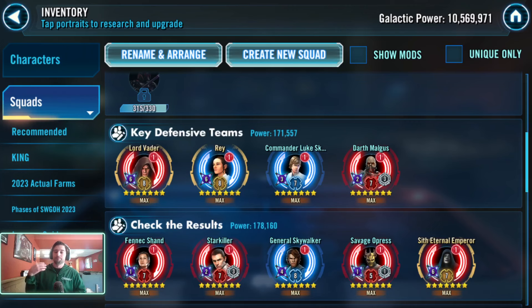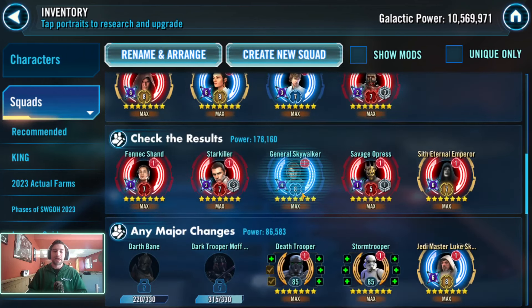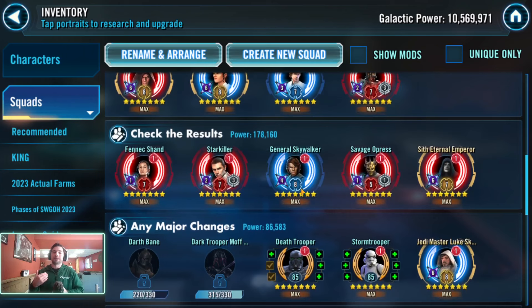Looking at the six rounds reviewed - two outliers we don't count - against everyone else I can take into consideration that my defense did something good. My defense put me in a position that if I full cleared and executed, I could win. So checking results: I don't need to take Rey off defense. She might not get a hold every round but opponents are using Leia against her. My Lord Vader didn't hold every round but he was pulling out Galactic Legends. I feel good about that.